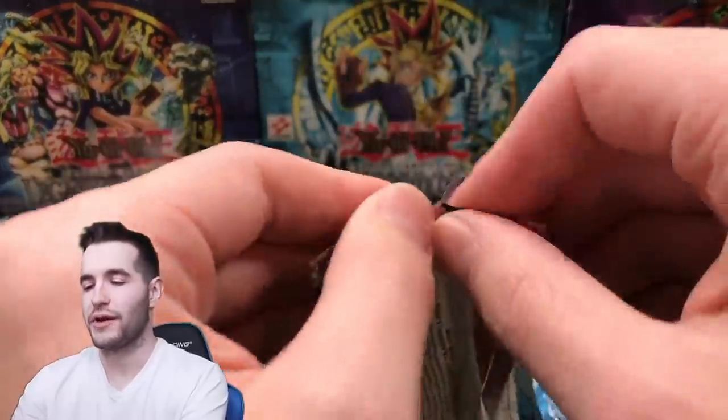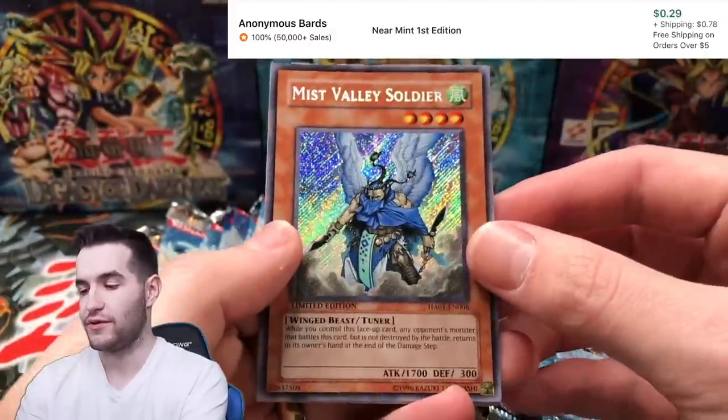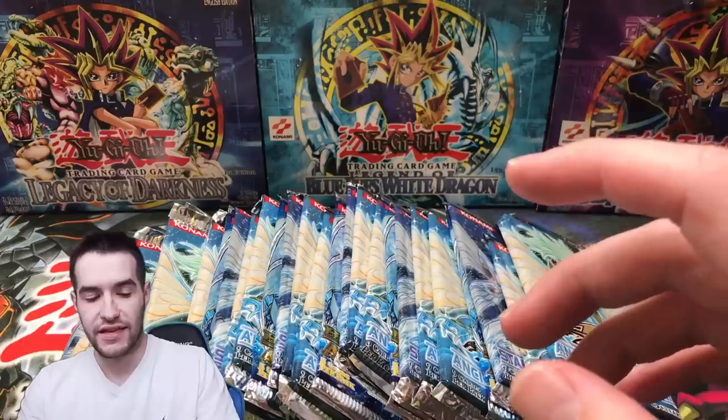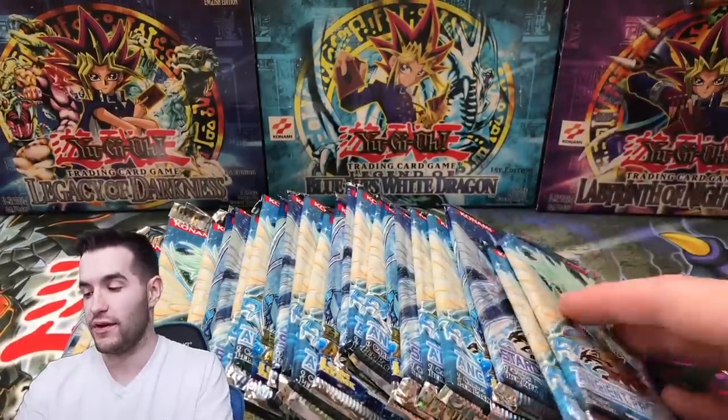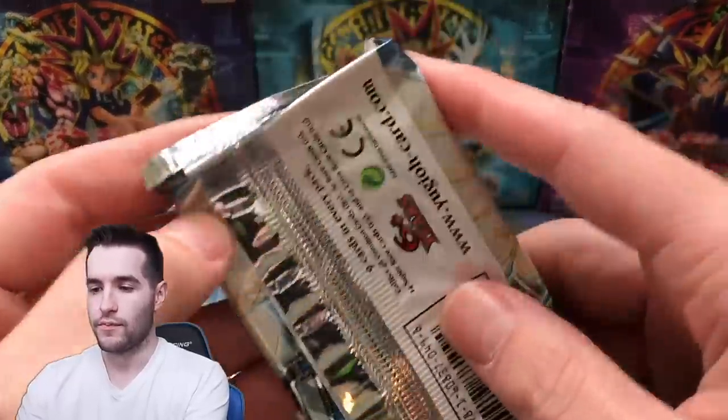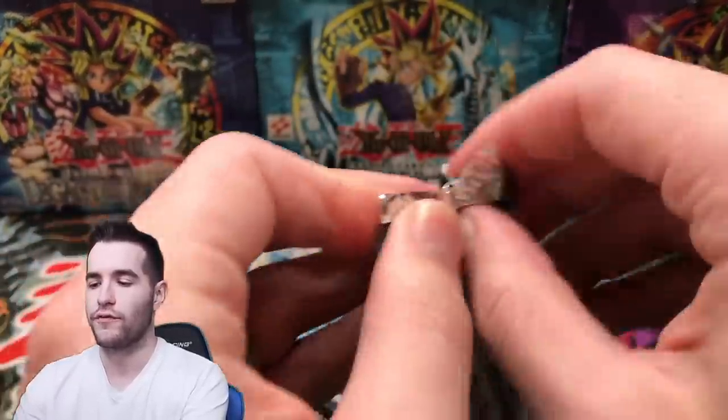We'll open a couple of Hidden Arsenal — maybe we'll open them. They're kind of weird. They don't have much value in them — Hidden Arsenal 1 at least. Blizzard Warrior and Ally of Justice Guard Hold. We'll open some since we haven't opened any really before. We have opened these a couple of times — I think I did X-Sabers maybe in one other video, maybe two. I can't remember. I've done a lot of videos.